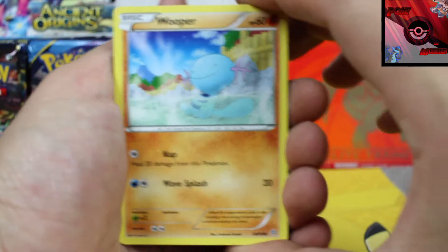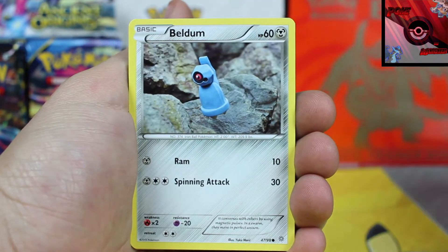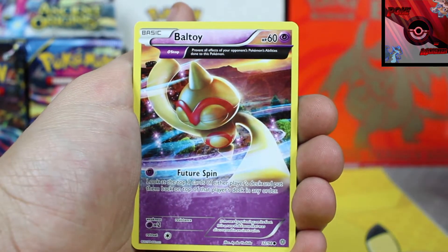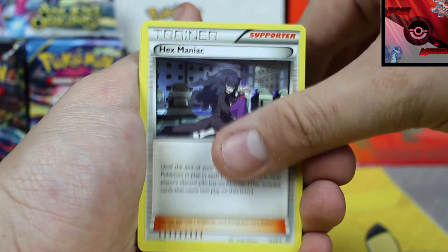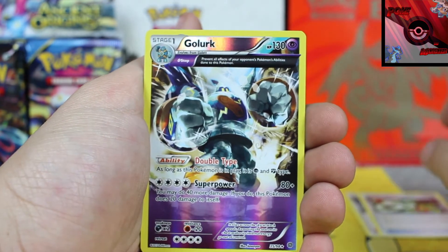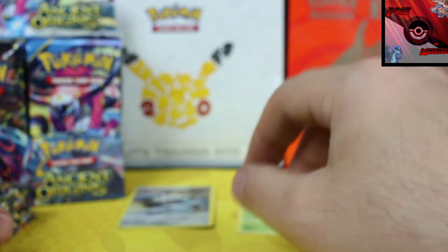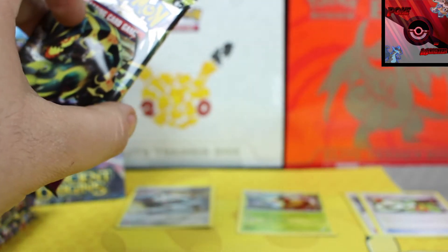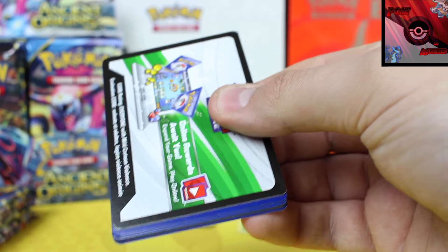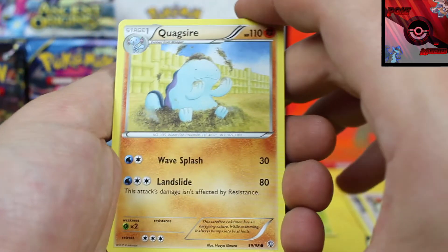Since this is the first ever Ancient Origins booster box, we're going to take a look at the first pack in full. We got a Whooper, followed by a Goomy, a Beldum, Unknown, Baltoy, Hex Maniac trainer, a Vespiquen, Sceptile Spirit Link, reverse holographic is an Ancient Trait Golurk — very very cool. Our first rare card is a Metagross non-holographic rare. What I love about this set is we can't determine whether we're getting a solid card or not — they're all going to be white codes, so it's a guessing game.